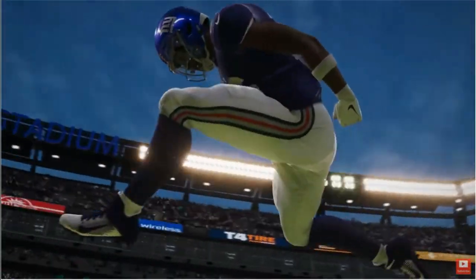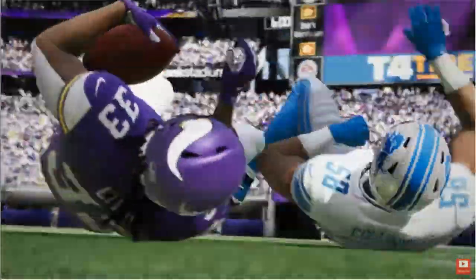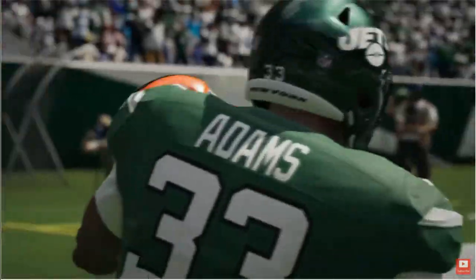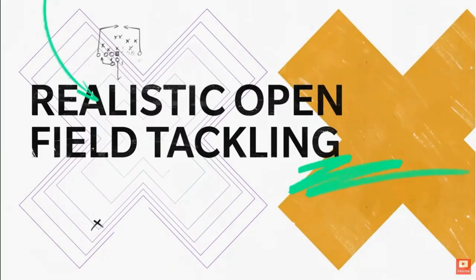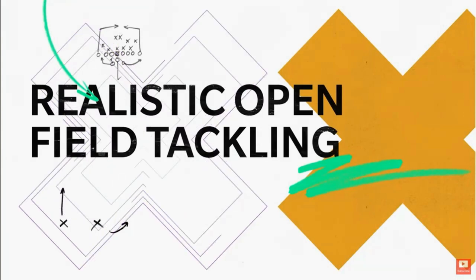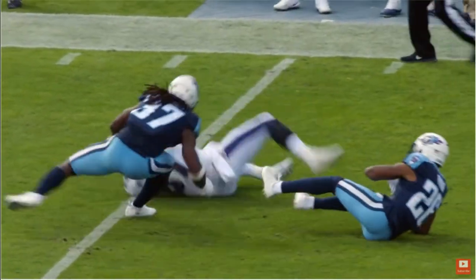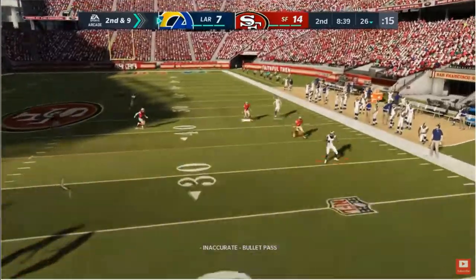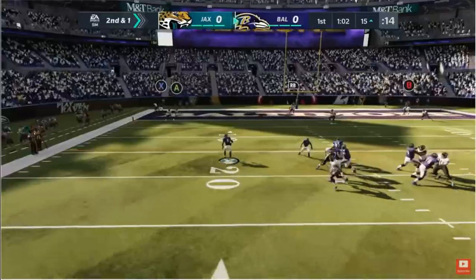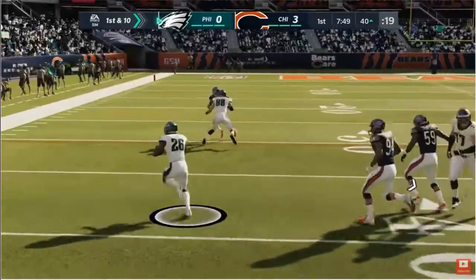When you get the game, take your time, go into skill trainer, learn as much as you can, and be subscribed to this channel — I'm going to give y'all tips. Right now, the nickel and big packages are best for three wide receivers or more because the pass rush is toned down. The user pass rush might be different, but overall, three-man and four-man stock blitzes don't really get to the quarterback because the offense and quarterbacks can get rid of the ball super fast — like real life.